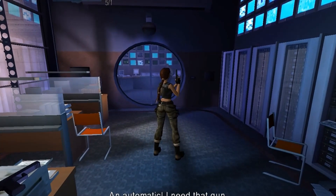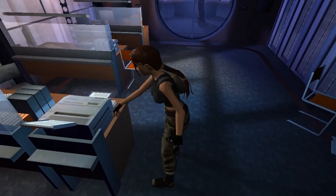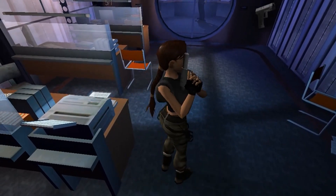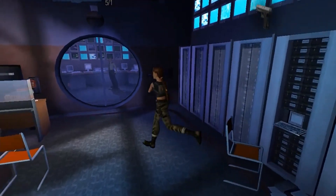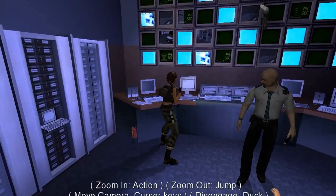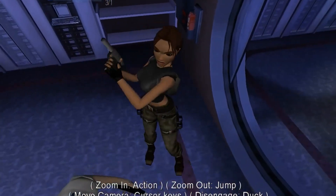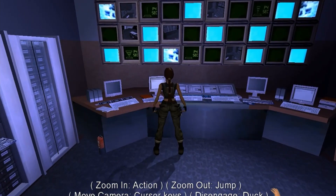In Tomb Raider Underworld, in the Croft Manor part, we see Winston opening a secret door in Zip's room. Lara and her two friends talk like they didn't know about it, but in Tomb Raider Legend there is a normal door there. So, kind of weird.